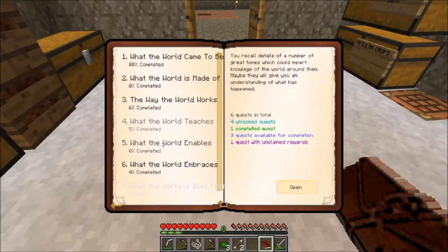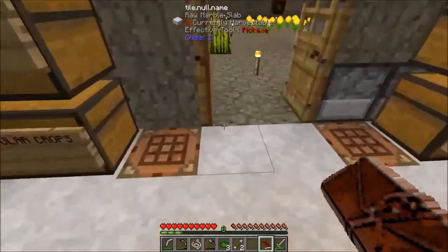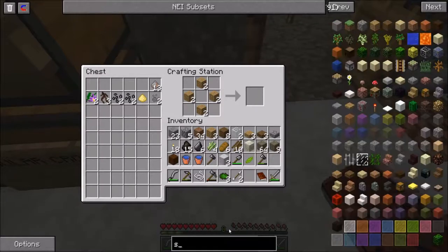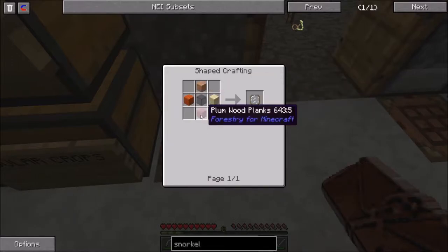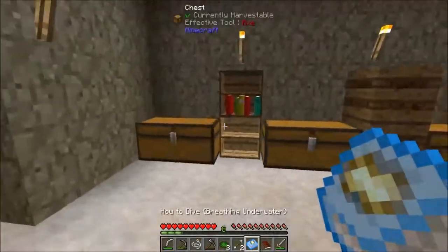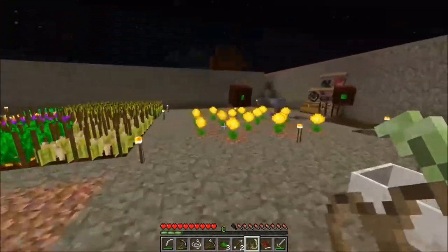Under the next section - What the World Enables - we can look at making a snorkel. This is going to allow us to get into some of the Mariculture. Let's make the snorkel first and then I'll show you the reason why you want this. In order to make a snorkel, a snorkel is a combination of a glass lens and sugar cane. A glass lens is four pieces of wood and one piece of glass in the center. There's the four pieces of wood and the glass - we get ourselves two glass lenses, put those together, and combine it with some sugar cane. We now have a snorkel, and we get another book which we're going to throw on the shelf.